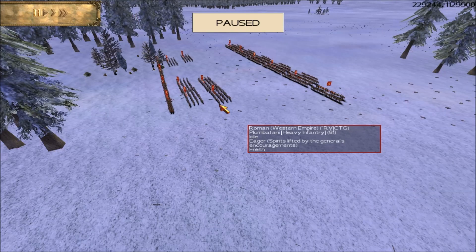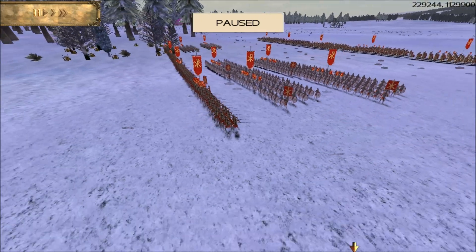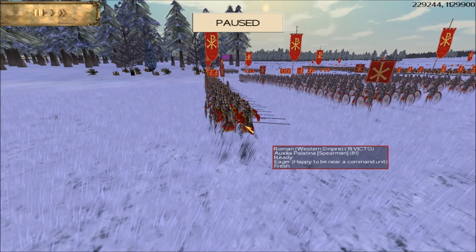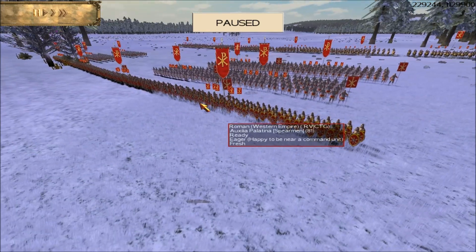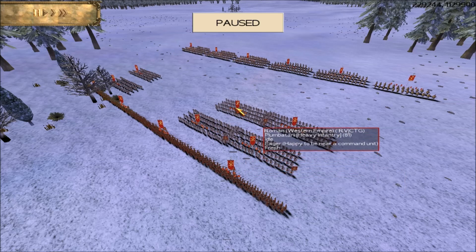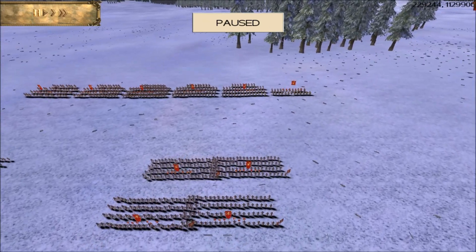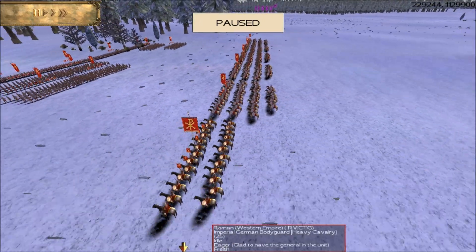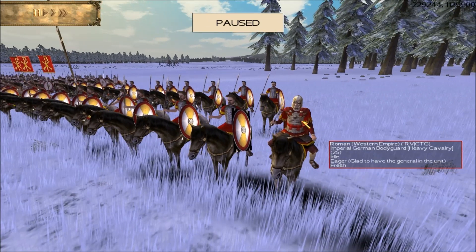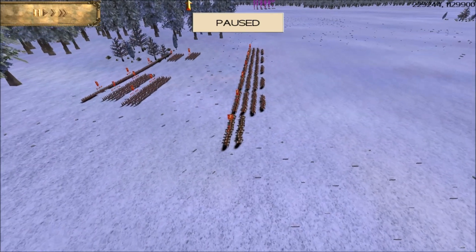Here is the other team. We have RVCTG — this was the first Sunday he'd ever played Barbarian Invasion with us and he said he really enjoyed it. He's got the Roman Western Empire army. At the front of his formation he's got the Auxilia Palatina in a spear shield wall, so there won't be any cavalry attack on the front of his army. Behind them he's got his Plumbatarii who throw iron-tipped darts, and then his cavalry at the rear — the Scola Palatini. He also has the Imperial German bodyguard as his general.